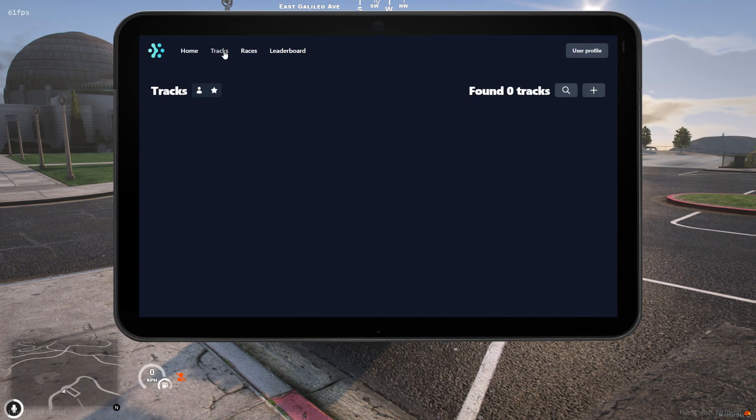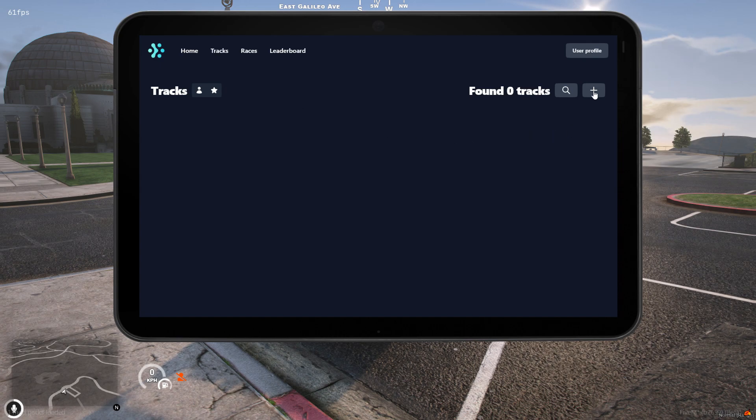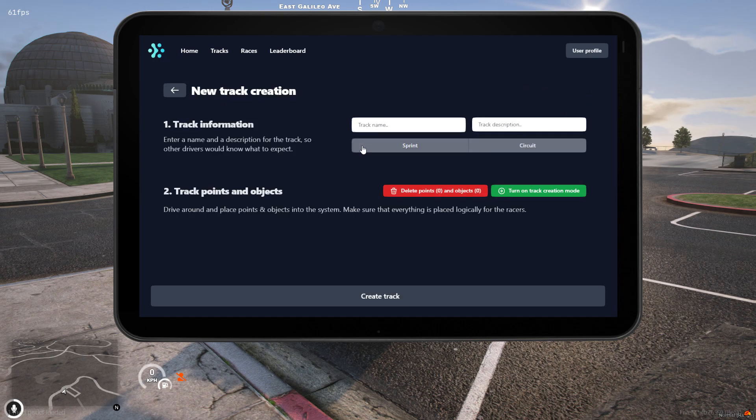Once our tablet is open, we're going to navigate to the tracks tab and hit the plus sign. We've now made it to the track creation tab.